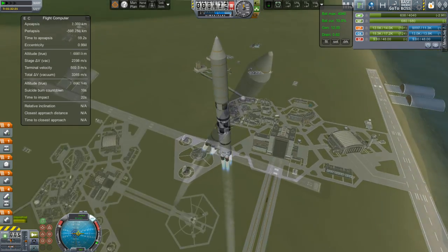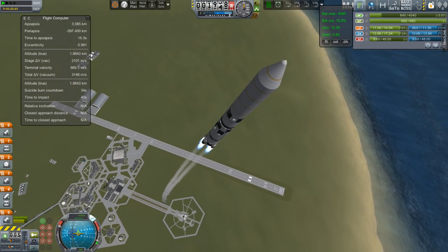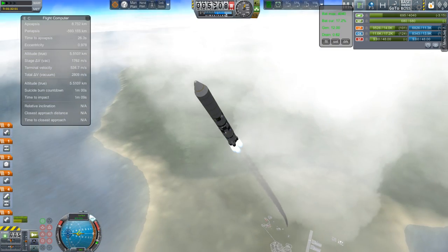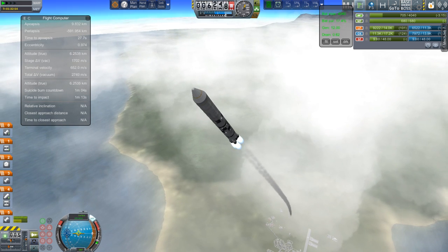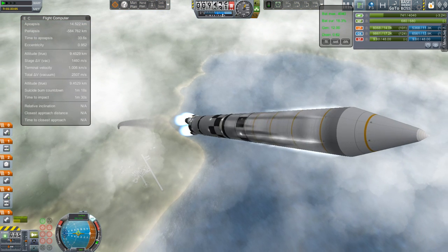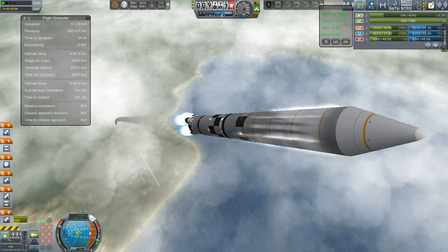To do that, we are going to launch the first module of that space station, and then later we'll bring up some crew. We have a couple new craft, and this is the first one — the core module. It is greatly inspired by the concepts of the functional cargo block that was the first module that went up to the International Space Station.